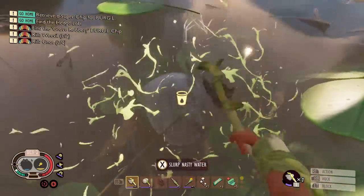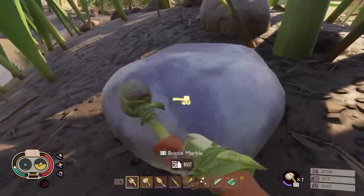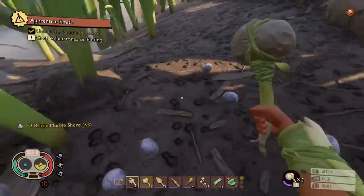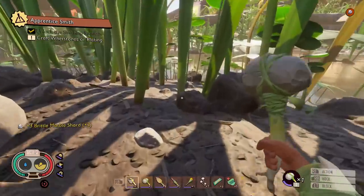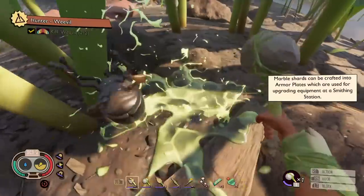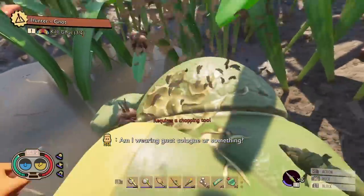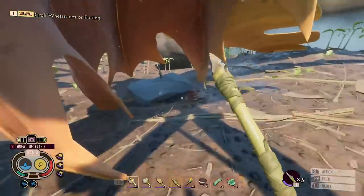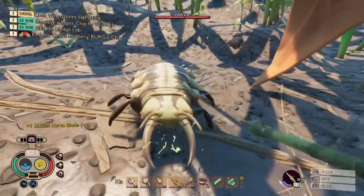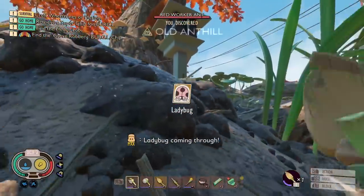Peeping creatures gives you a lowdown on their weaknesses and strengths, so make sure you peep everything whenever you get a chance. Surprisingly so many of you miss out on upgrading your weapons, so make sure you get the anvil up and running by getting tier one pieces like marble and shards. You'll also find loose pieces in the abandoned anthill just by Virgil's lab. I also needed a bit more fluff for my bow. A nice easy weapon to get is the sword in the stone — a rotten larvae blade — which does poison damage and good slashing.